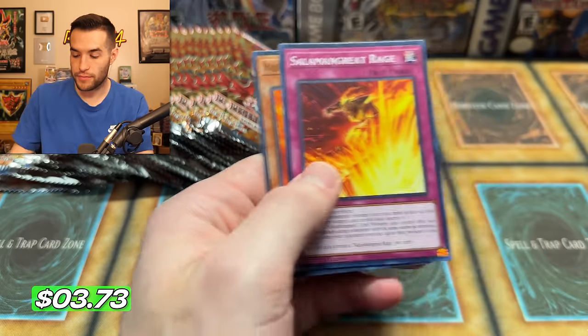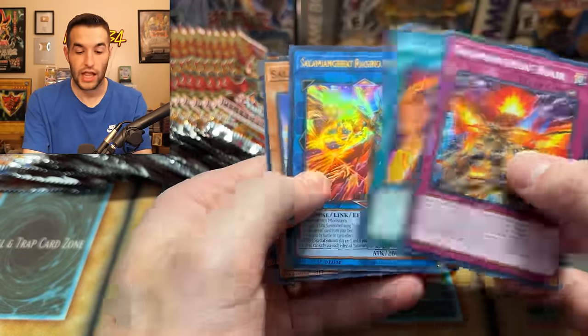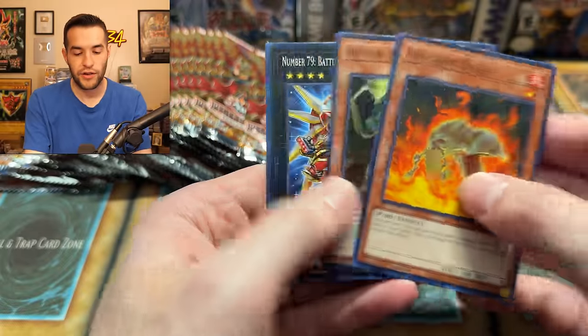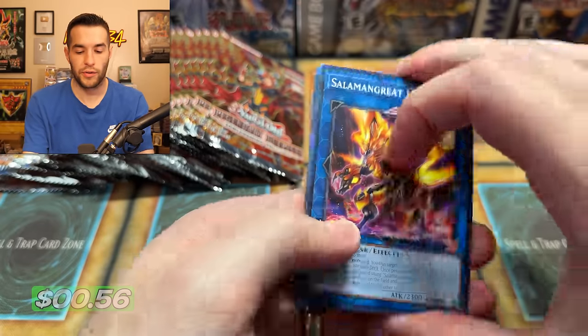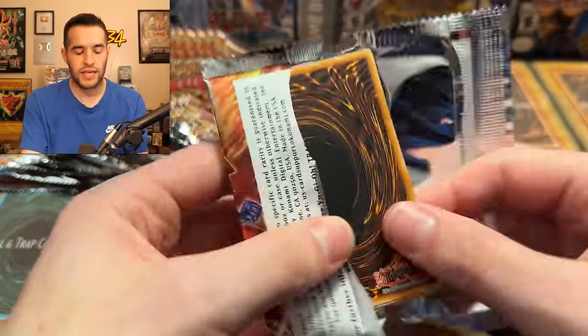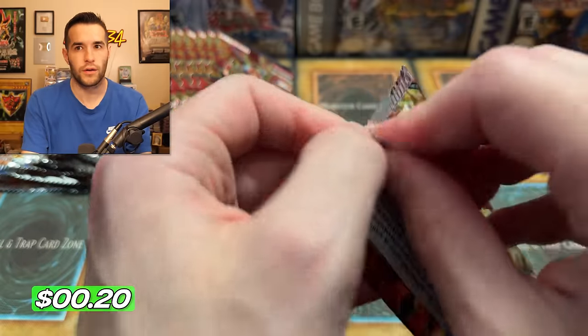Are we like halfway through? Volcanic Commission — or a little bit more than halfway, I should say. 36 packs per box is a lot. Salamangrate Raging Phoenix. Does Sunlight Wolf have a reprint besides the Ghost, or is it just the Ghost? It seems like it's just the Ghost. I can't remember — what was the Xyz card they reprinted? It was the Silent Honor. Did that have another card in the set or was it just the Ghost?